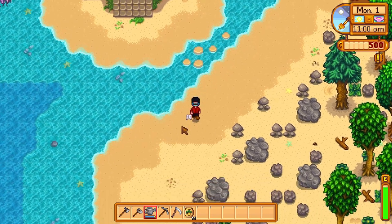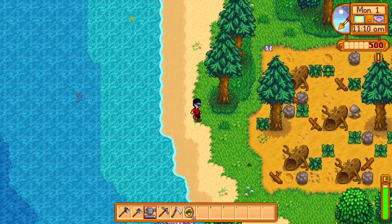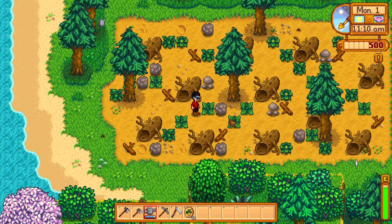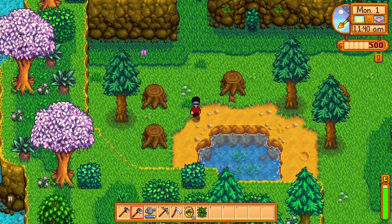As we go south on the farm, you'll just notice that a huge proportion of everything is that sandy area. But there is one zone down here where you can grow crops normally — this is just standard dirt. So you would be able to use sprinklers here for automatically growing certain crops. But compared to every other map, that's going to be severely limiting.